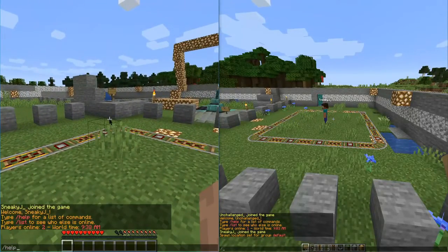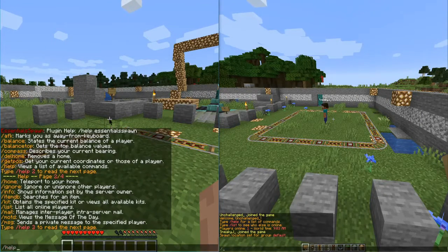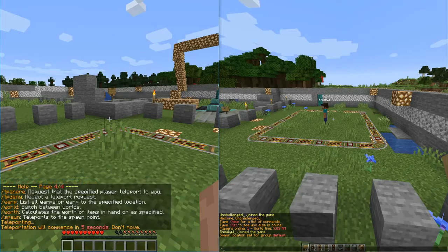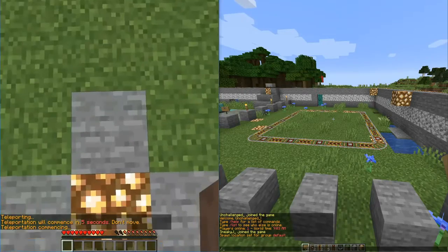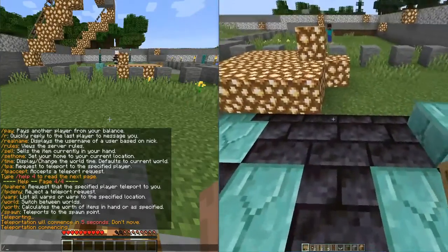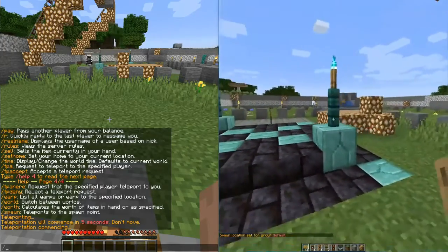So now we have access to slash help, and we have four pages of slash help. We can actually go through and read every single page of slash help — all the commands that we have access to now. At the bottom here, we can see that we have access down to slash spawn. So we just set up our spawn point on our operator, and if we do slash spawn, within five seconds we're going to teleport right over here on top of our spawn point.